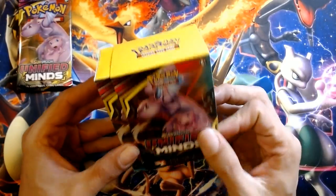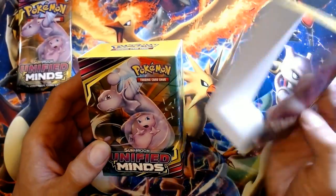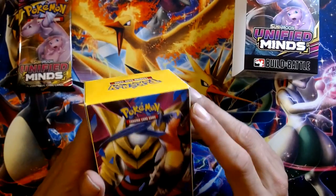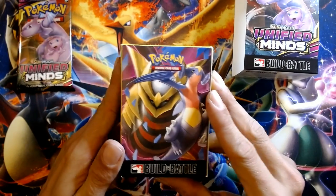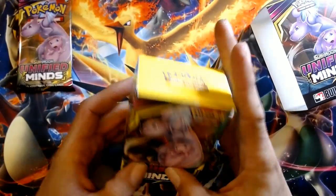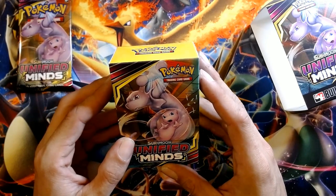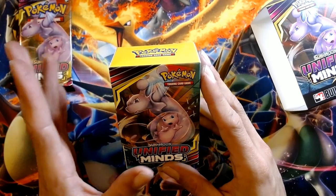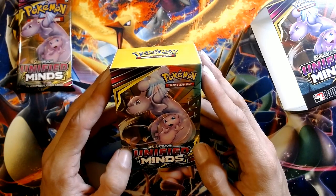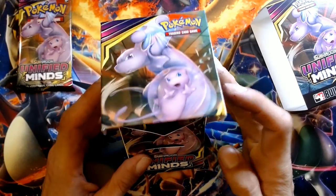I'm going to have a Mewtwo set. I really like the Unified Minds - I think it was overprinted a lot, it's not terribly expensive, but it is newer. It's kind of cool. Let's see what we got. I don't know which promo card is the good one - like Team Rocket's got Charizard. I didn't look that up beforehand, I should have actually done that. But let's take a peek.